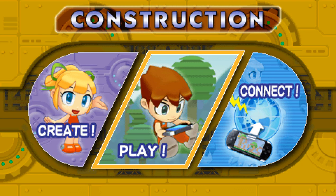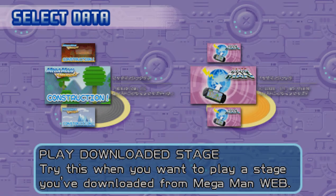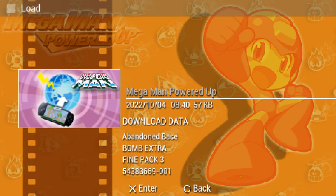Hey there, everyone! This is how I will play in construction — no, it's Mega Man Powered Up Hall of Fame of the downloadable level. This place is called Abandoned Base and it's Bomb Extra Fine Pack 3.